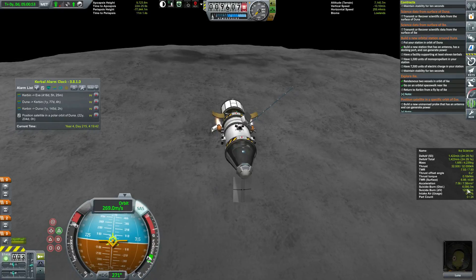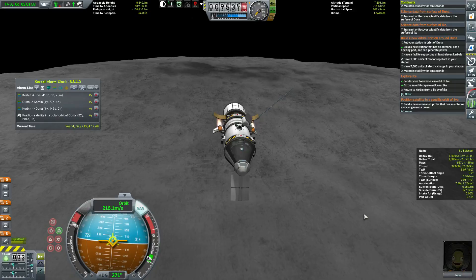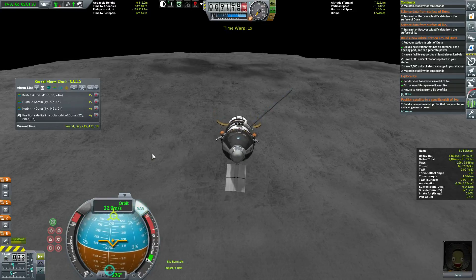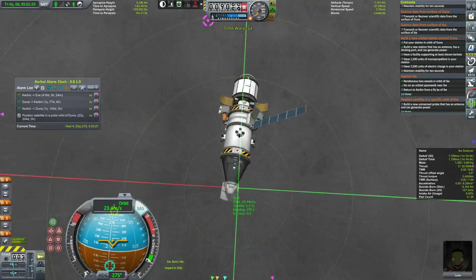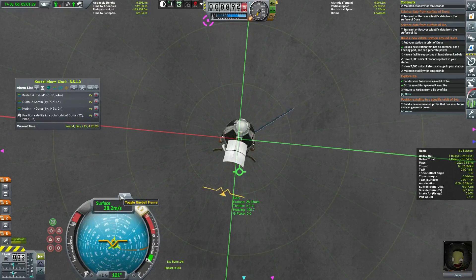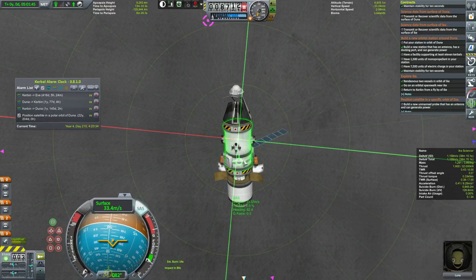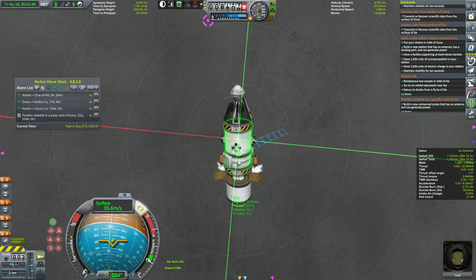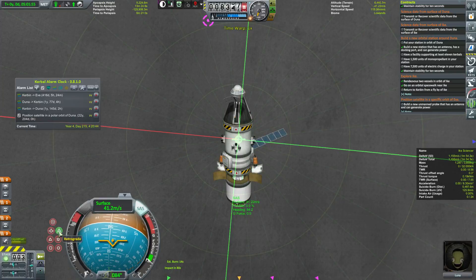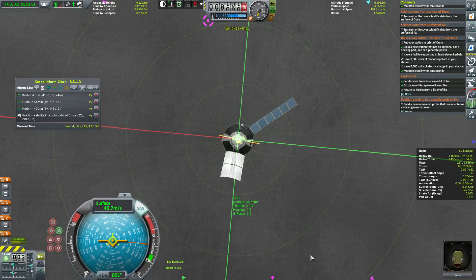This guy's thrust-to-weight isn't fantastic — well, it is actually. Thrust-to-weight of seven is fantastic, but it's not fantastic for curbing. It's not the most efficient way to do this, but it will get the job done. Let's go into surface mode now, just pushing this sideways so that it's perfectly down. Then we're going to aim retrograde, and the burn is going to be 14 seconds. I'm going to hit a five here — the burn is 14 seconds and it's in 70 seconds.